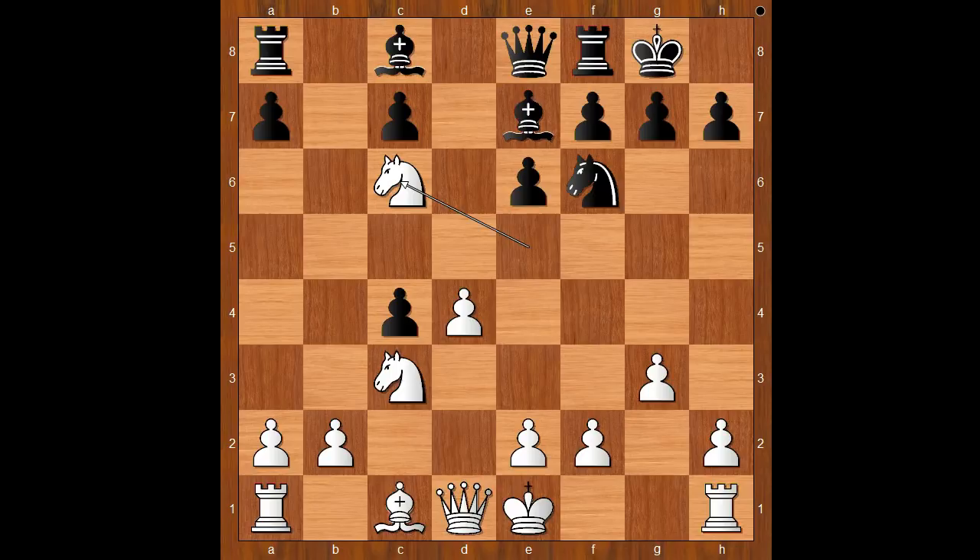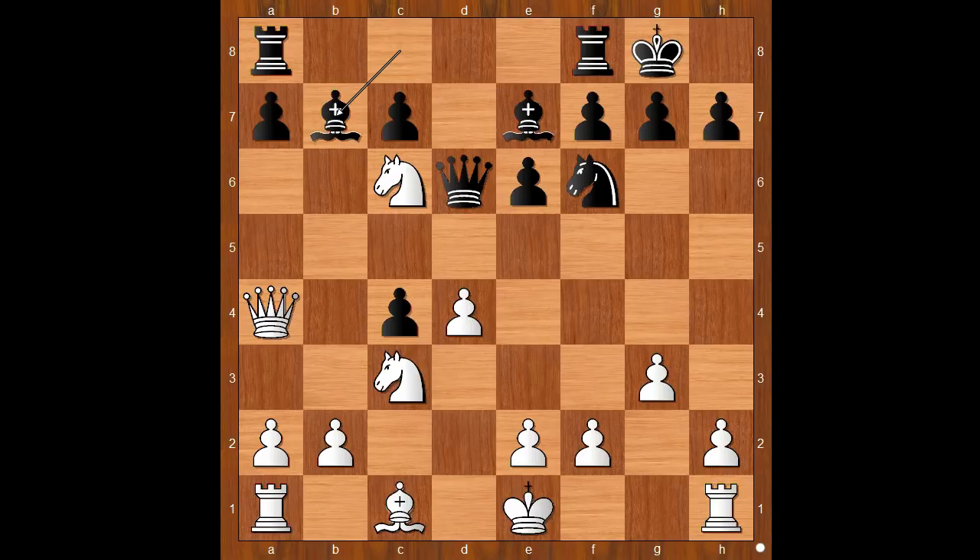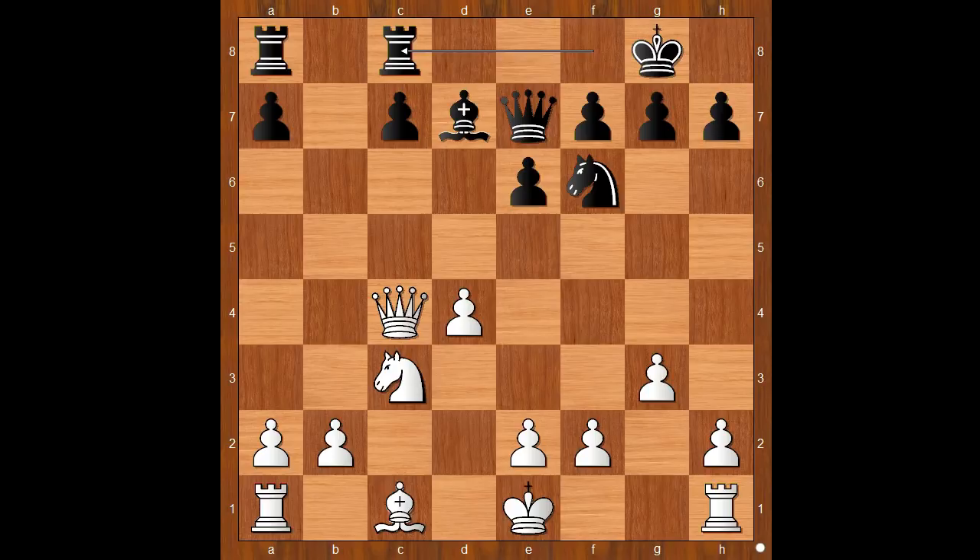Queen to e8 is the most played move. Back to our game. Queen to d6, Queen to a4, Bishop to b7, Bishop goes to d7, Knight takes on e7 check. And after Queen takes on e7, Queen takes on c4. And after Rook from f to c8, Bishop to g5, c5, d5 — White is better.